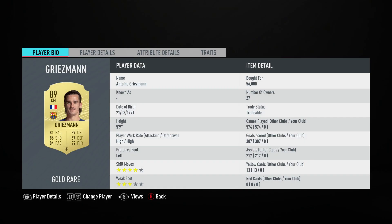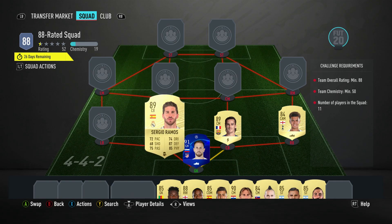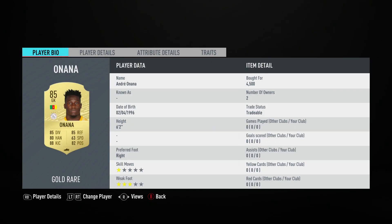Center back on the right in a center mid slot is Antoine Griezmann, bought for 56,000. He plays for FC Barcelona in the Spanish First League and is French. Center back on the left is Sergio Ramos, bought for 54,000. He plays for Real Madrid in the Spanish First League and is Spanish.